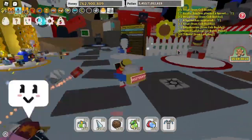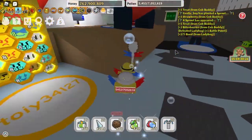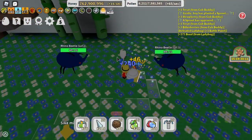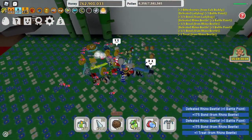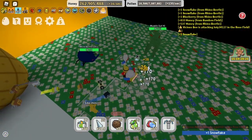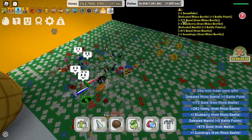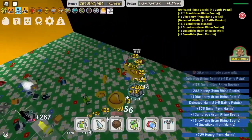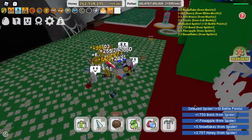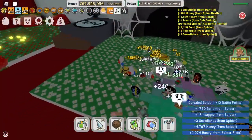One of the first ways to get snowflakes is by killing mobs. Some mobs include the rhino beetles — I just got two snowflakes from them. Mantises — I just got another snowflake from that rhino beetle, and there we go, a snowflake from the mantis as well. Spiders — there we go, I got three snowflakes from the spider.